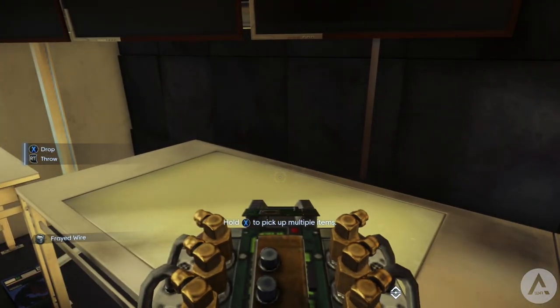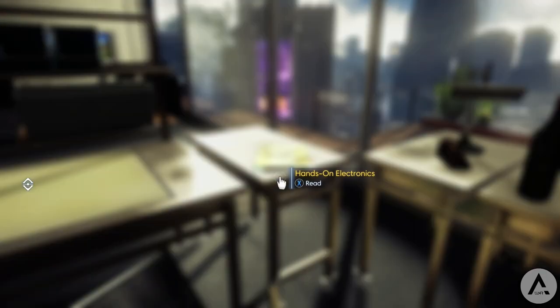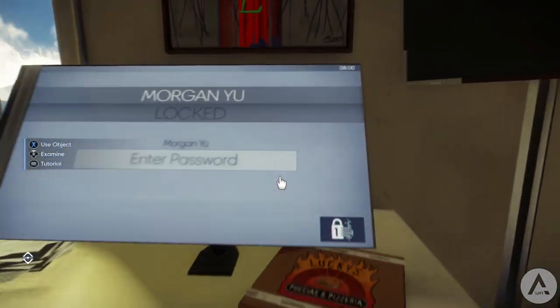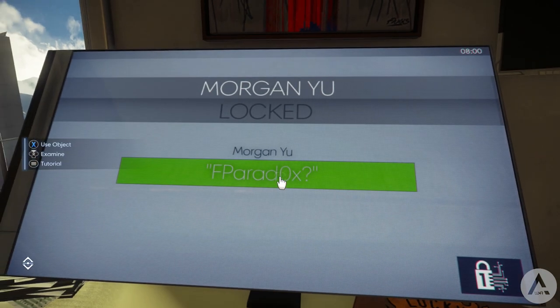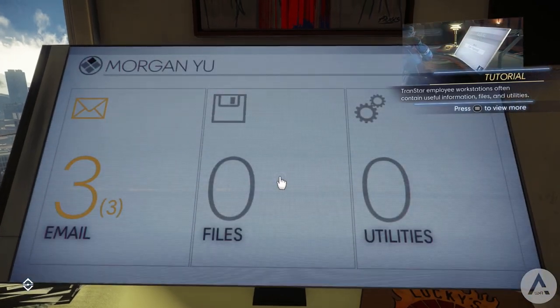Let's jump into our first collectible. We start right at the beginning of the game in the Neuromods division. At the start of the game you wake up from your apartment a second time, and there are not many collectibles here, but you can start off by opening up your computer — there are three emails to look at. Quick note: when you open emails, you have to click on each individual one for it to count for your achievement.